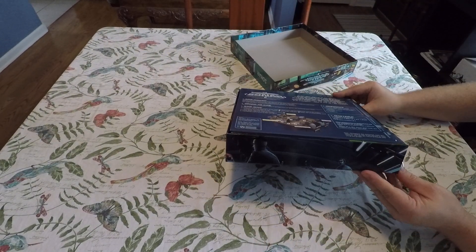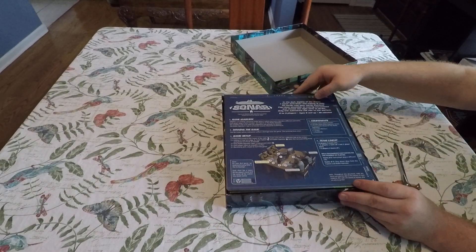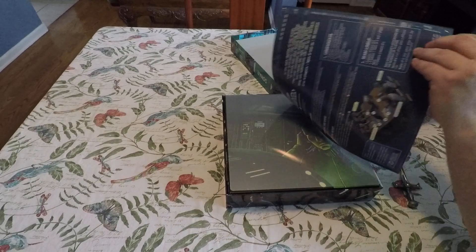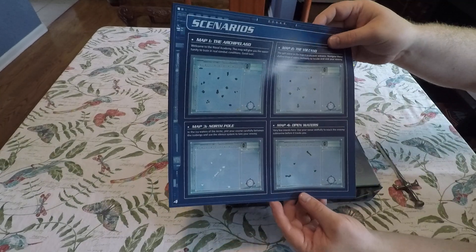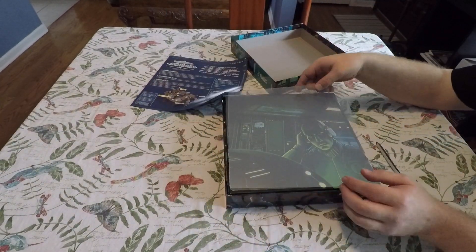The box is very nice — they even did artwork on the bottom. Here we have the rulebook, which appears to be very simple. It's only about four pages long, and that includes lots of big diagrams for the scenarios. So you should be able to get playing this pretty quickly.